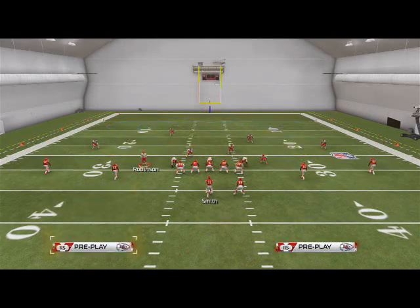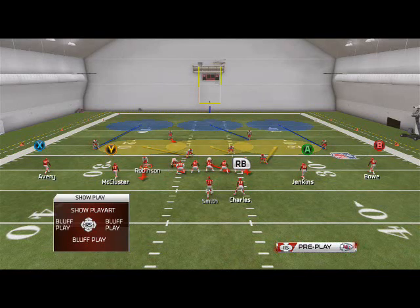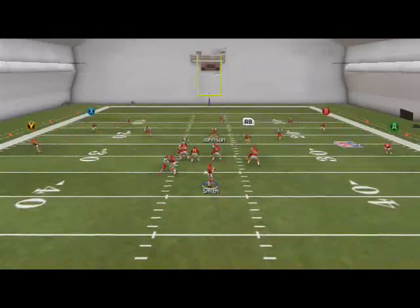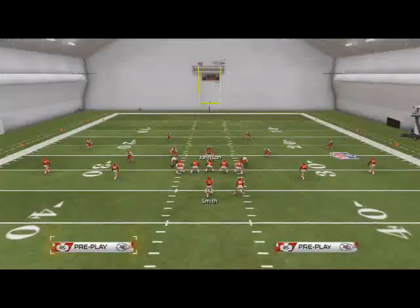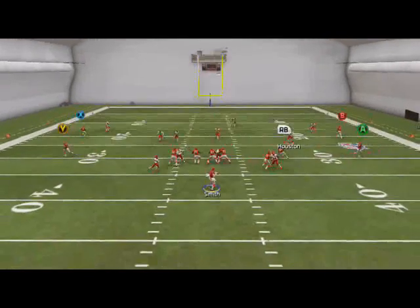At the snap of the ball, we should get that left edge pressure - and there it is. It's pretty decent. Looking at the replay, the blitz angle of the center and the safety occupy the guard just long enough for the linebackers. I'd recommend having a faster linebacker for more consistent pressure. Running it a couple more times here - you see it's pretty consistent.